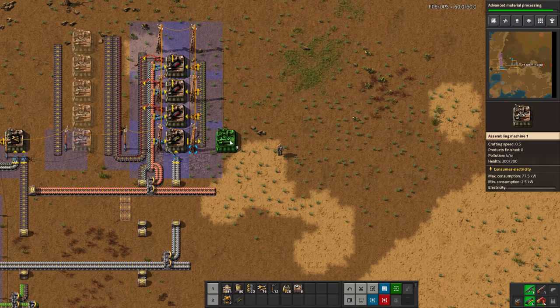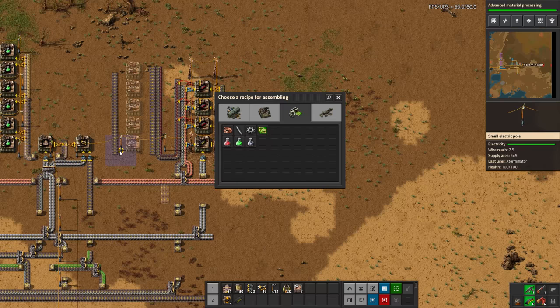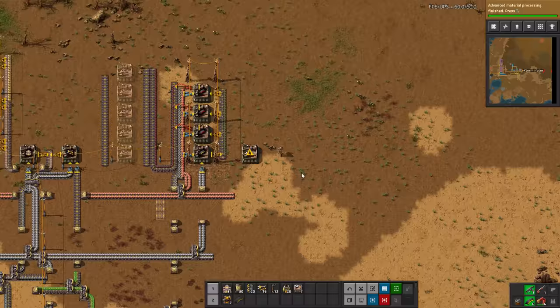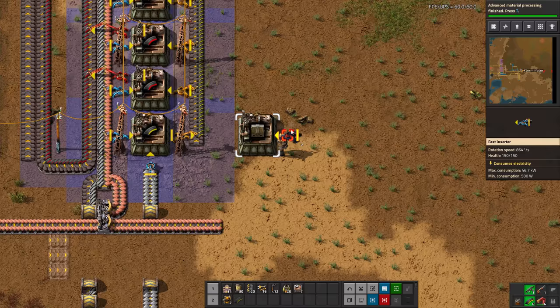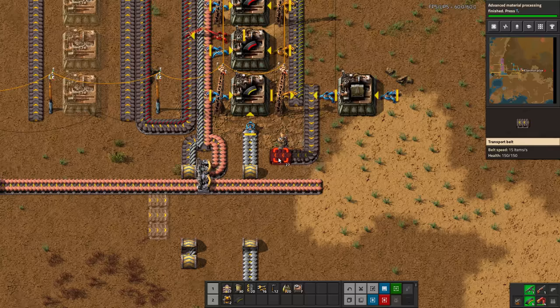Let's first get our machine set up here making walls. We should only need one. This requires two walls every ten seconds, and we have five machines. So it's ten walls every ten seconds — a wall a second — and a wall takes half a second to make, so one machine could technically supply double what we need. It is quite expensive: it takes five stone brick, and each brick takes two stone, so each wall actually takes ten stone — a little deceiving how much stone that takes.